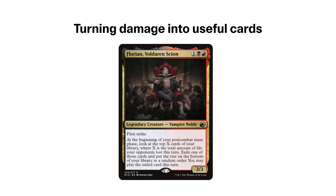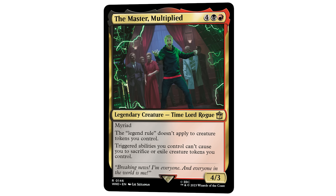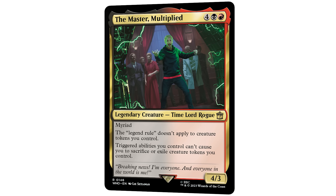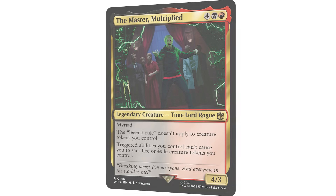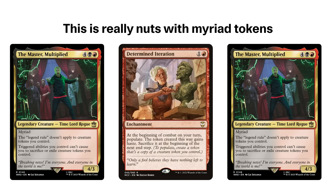Florian, Voldaren Scion can also be very powerful here to make sure we continue to hit our land drops or have more cards to play each turn. The Saxon Master provides a very unique ability where your creature tokens cannot be sacrificed or exiled through triggered abilities. This means if we play Dual Caster Twin Flame combos, Twin Flame and Heat Shimmer can create clones that will permanently stay on board because the Master cancels the delayed trigger created by the spell. This means those spells become much more powerful, along with interesting cards like Determined Iteration, which populates your creature tokens at the beginning of combat for just two mana.